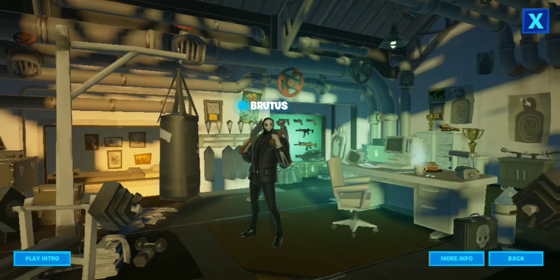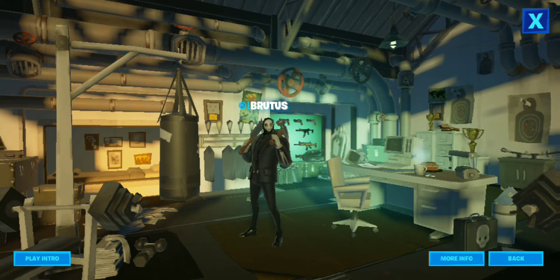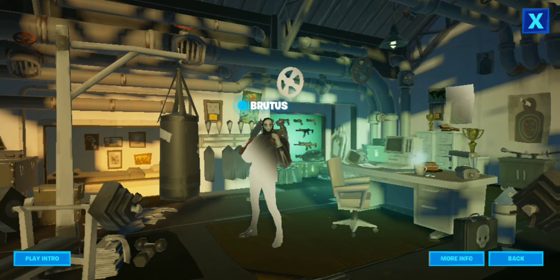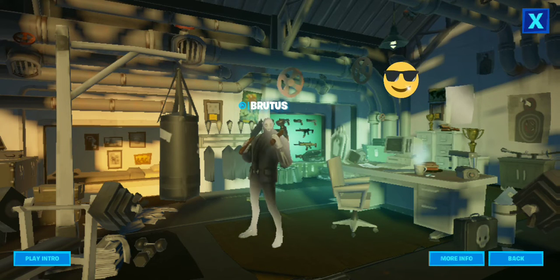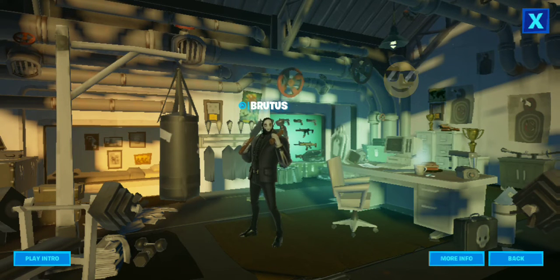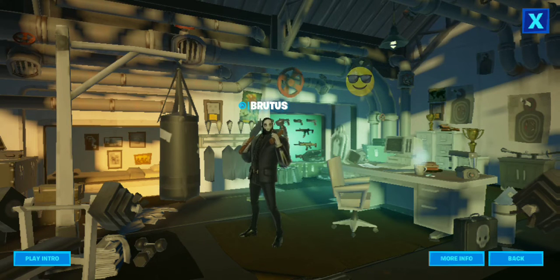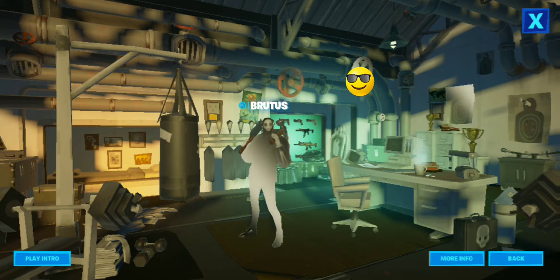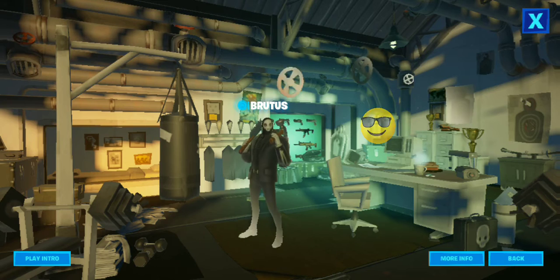First we're going to go in the Brutus room. Inside the Brutus room, if you look at the top you will see that there are four valves. There's one right here on the right. What you want to do is click on it first and spin it — the one on the right — then the one on the left, then the one in the middle, then the one on the bottom.